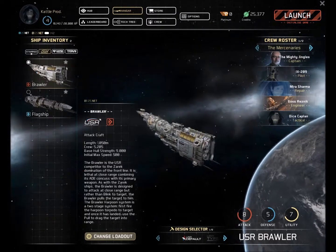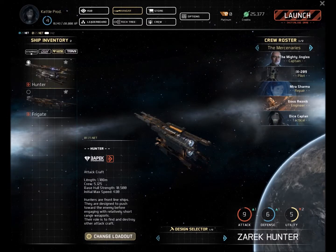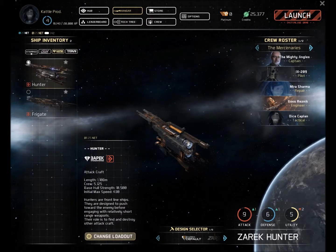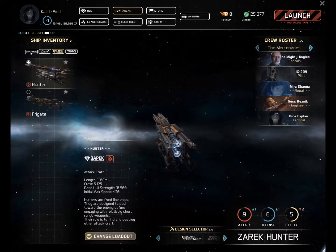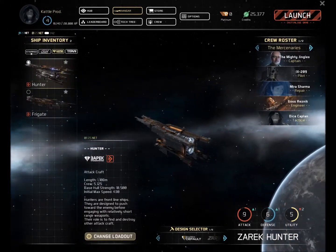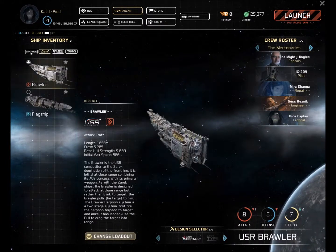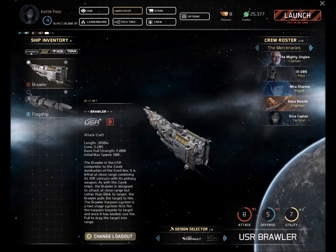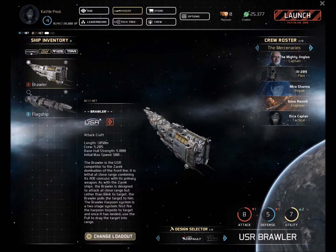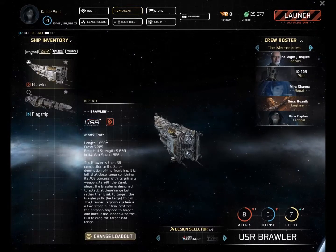It looks very much like its Zarek counterpart here. It looks very much like the Hunter, and it performs in a similar fashion — whereas the Hunter will jump in and unleash its payload on you and then jump away. The Brawler takes a more blunt approach to it.